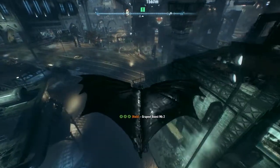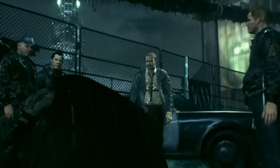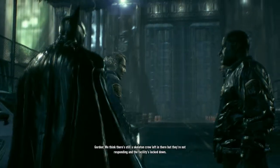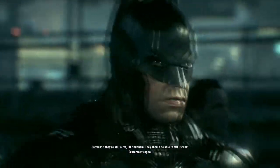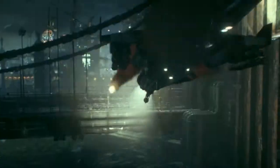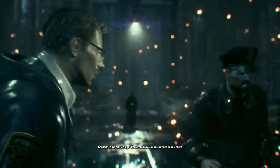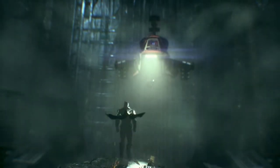Let's get down to the ground and get the Batmobile. Any word from inside? Nothing — we think there's a skeleton crew left in there, but they're not responding and the facility's locked down. If they're still alive, I'll find them — they should be able to tell us what Scarecrow's up to. Blowing up the bridge — come on, let's go, move, move, move! Take cover. That's a bit of an awesome picture there — Battlelands just looking there.